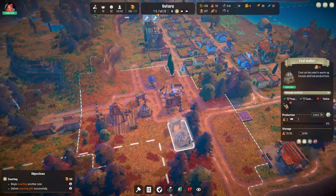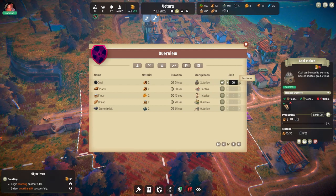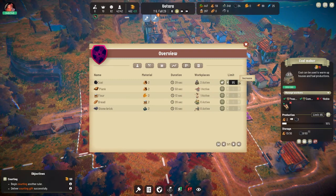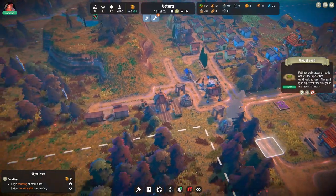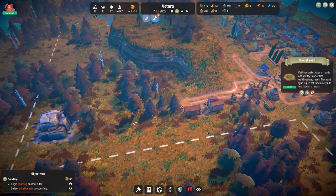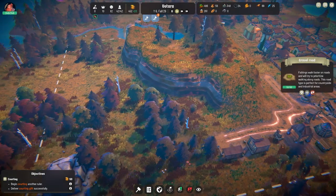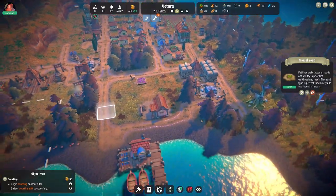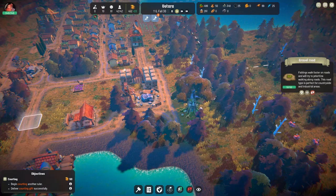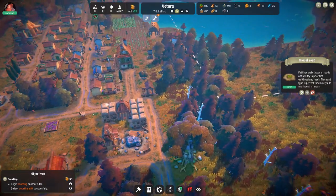It was very slow. Production limit is 70 — let's increase the production limit to 95. I may have to put in another logging camp. And I wonder if I should put in another stone camp here — I think putting another logging camp over here might be a good idea.